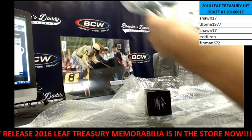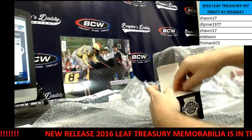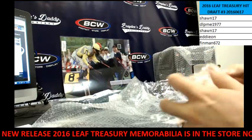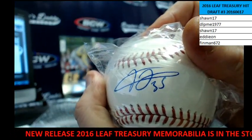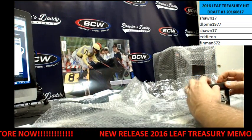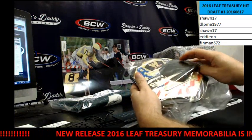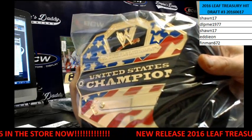Alright, we've got... Autographed baseball. I'm not going to take it out because it's in their PSA DNA holder. That is for my White Sox — the Big Hurt, Frank Thomas. And then we've got... this is a replica. It's a replica WWE championship belt.